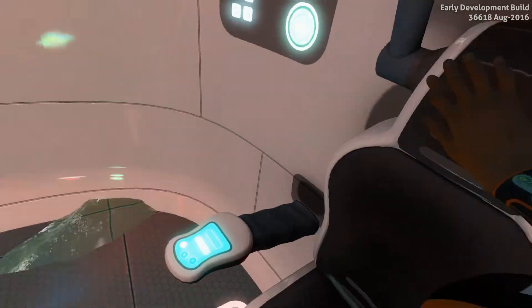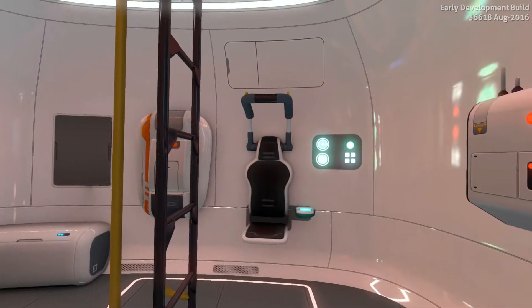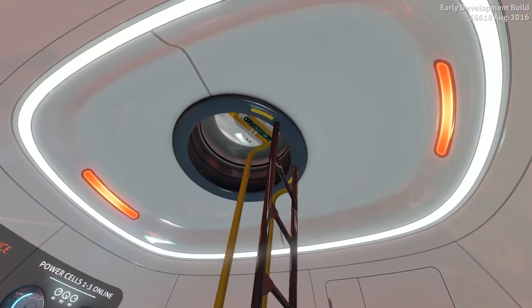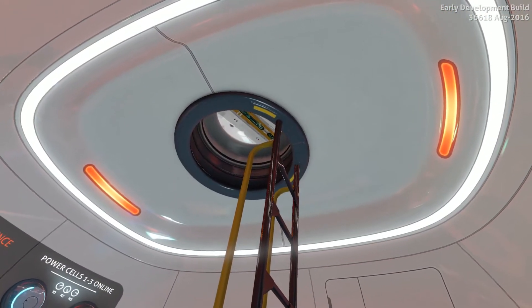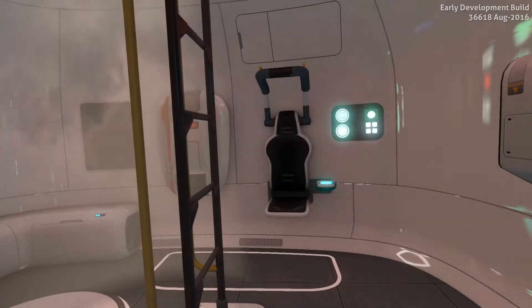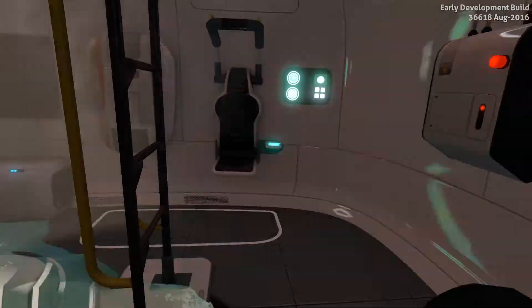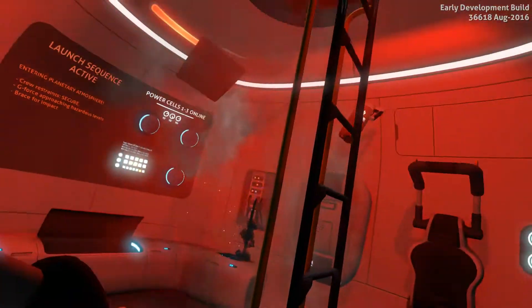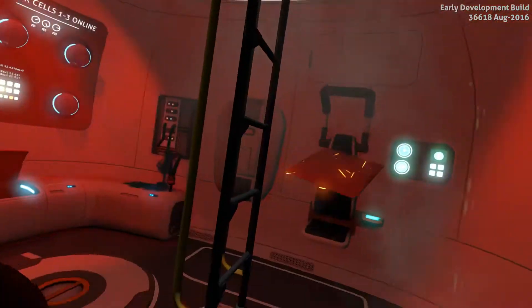Hello and welcome, fellow gamers. My name is Borek and this is another series of Subnautica, where once again we crash land on a water planet. I have absolutely no idea why there was water on the floor. As you can see, our capital ship crash landed and we are in the escape pod — and yeah, it doesn't look good.